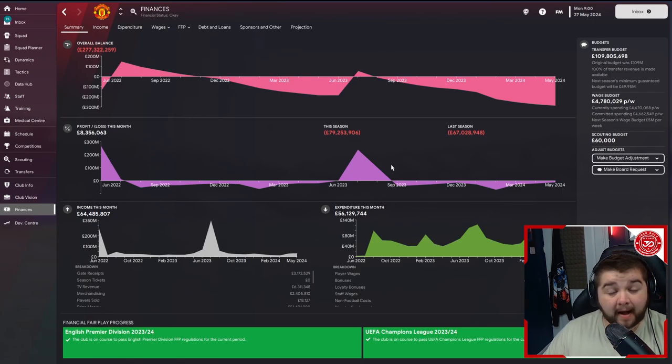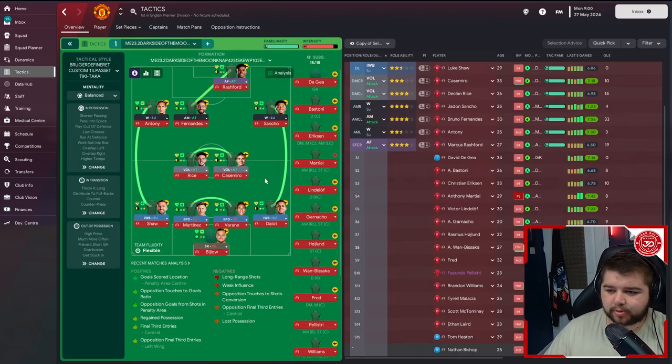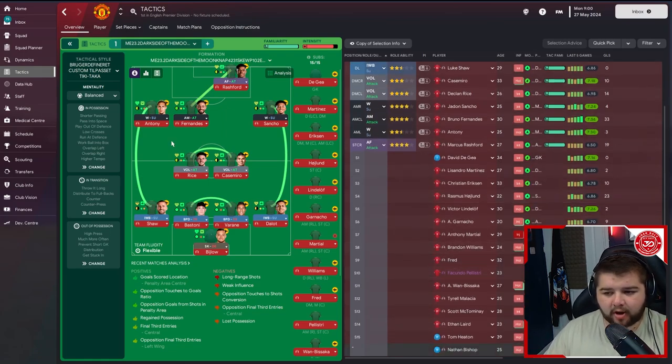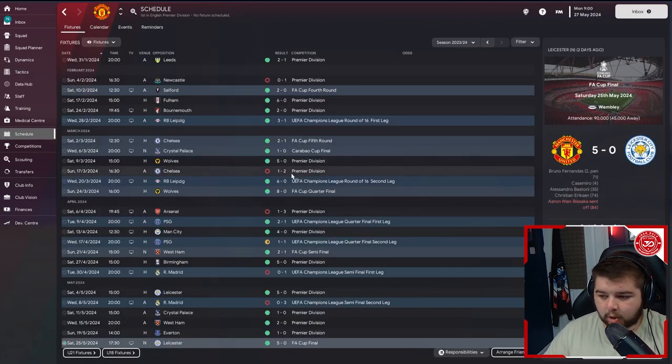Going into the next season we'll have 109 million pounds to spend — an incredible amount of money. Looking at the squad filtered by best 11, it's mostly the same with Bastoni coming in. Dalot is down to two stars, Wan-Bissaka is similar, so if a good right back comes onto the market I might consider a swap. The two in midfield are quite good. The winger situation seems okay. Bruno Fernandez is doing a flawless job. The striker situation is interesting — Rashford didn't have the best season, Højlund is okay but it's his first season so let's give him time.